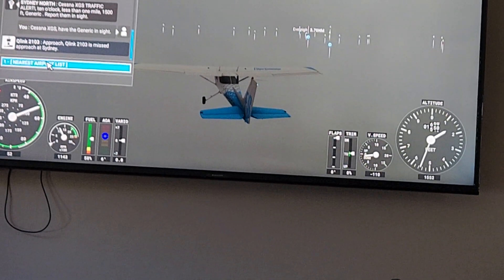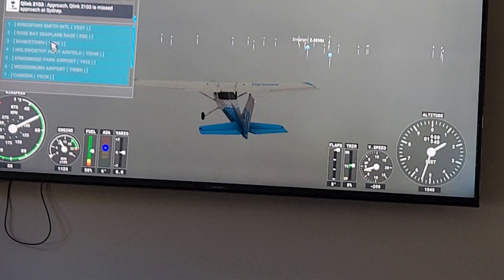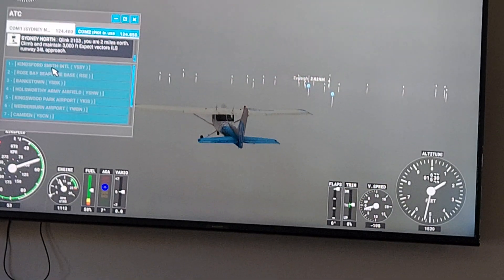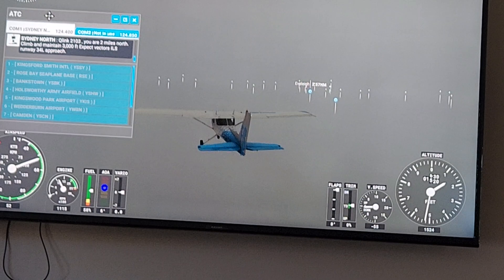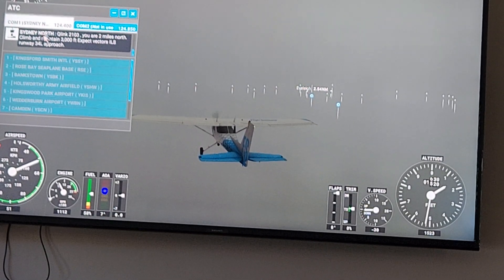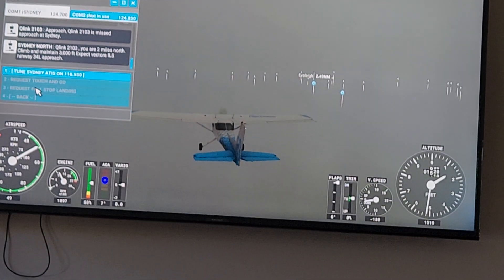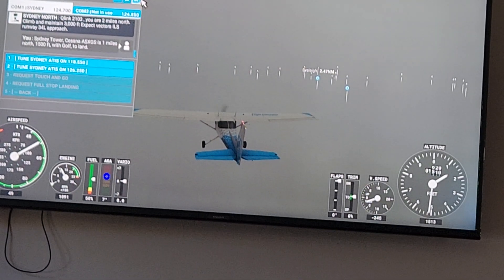So this is the plane and your nearest airport list. I'll just choose somewhere to land — Kingsmill — and then you can just go for a short landing approach. And that's all you need here.